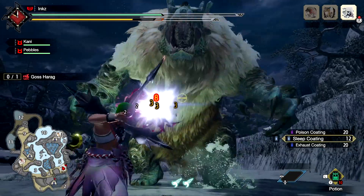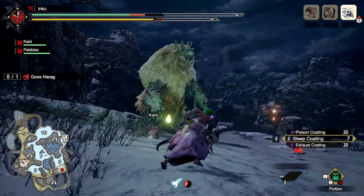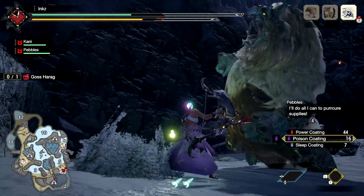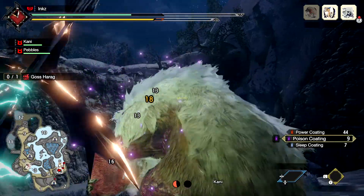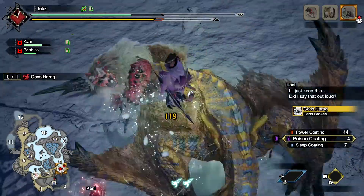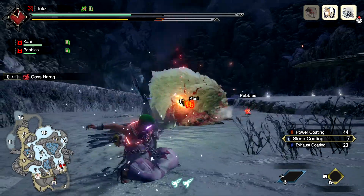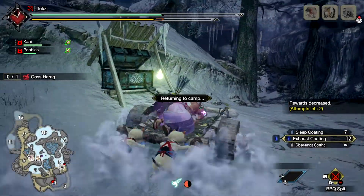That was very nice — wasn't expecting him to immediately slam me down, but we actually managed to proc the sleep. Wonderful. Let's get some poison up on you. We can get out of the way because I procced poison — not exactly yet. Okay, Tigrex coming out of nowhere. I might as well do this since he's down. Oh, that's bad placement — I didn't expect him to do that many swipes there.